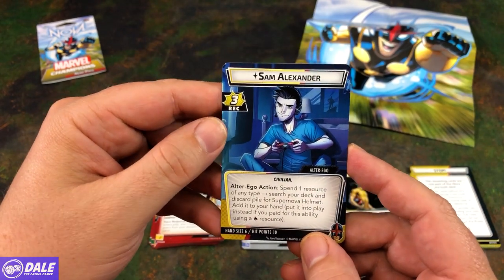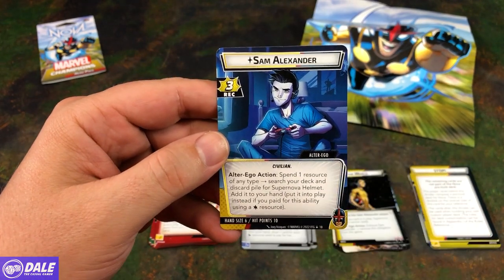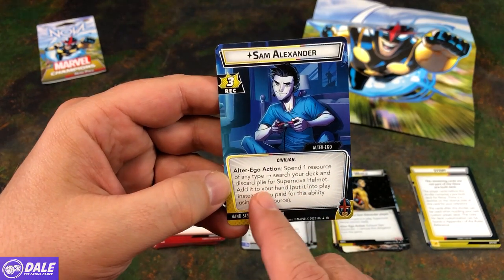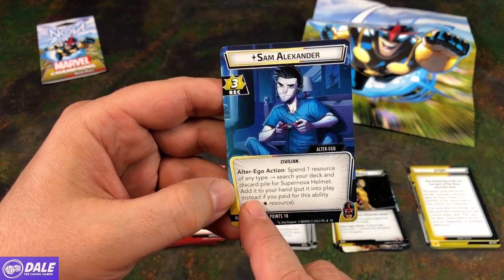His Alter Ego is Sam Alexander, Recovery of 3, Civilian. It's an Alter Ego action — spend a resource of any type to search your deck and discard pile for Supernova Helmet and add it to your hand.